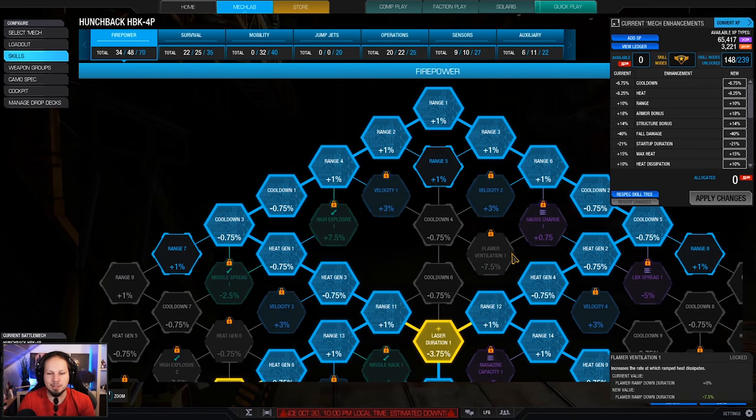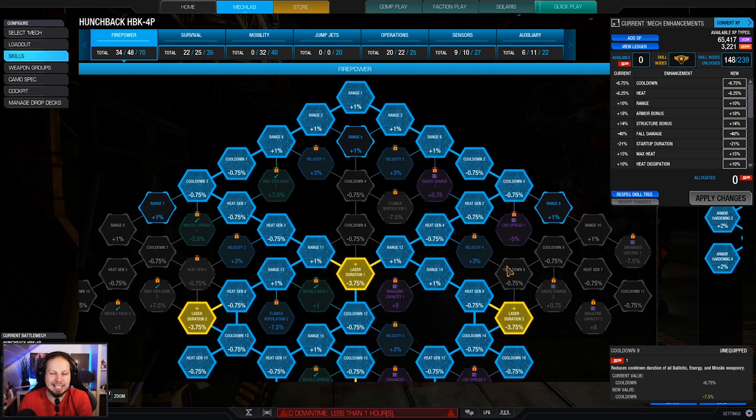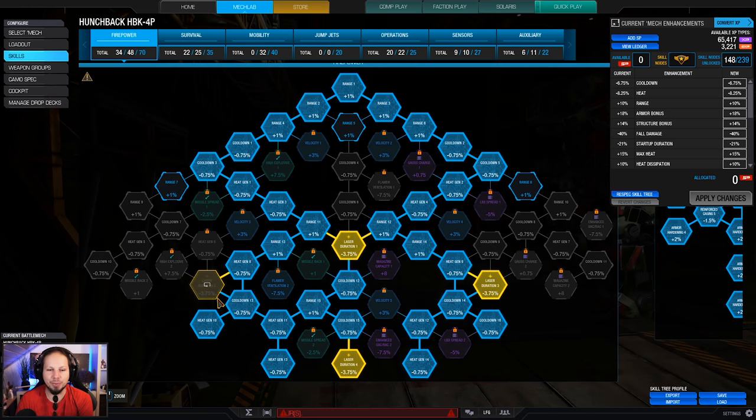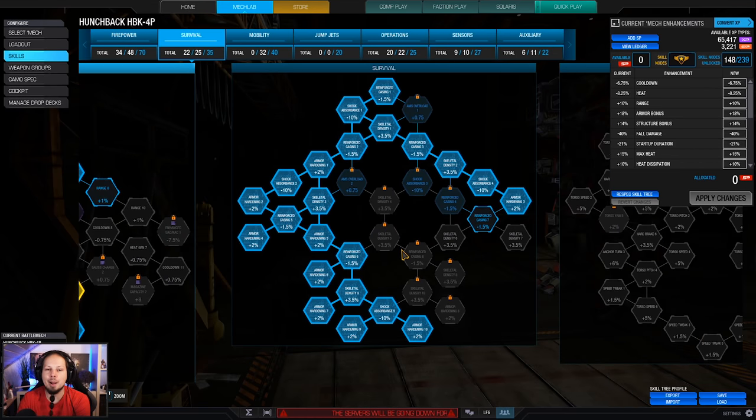Now let's take a look at the skill build. We have laser duration, as well as heat, turn range and cooldown. This is just a classic laser vomit build — you just want those yellow nodes and a bit of heat management on the way down. Also, I was going for armor and a bit of structure here, as you can see, just to protect ourselves.